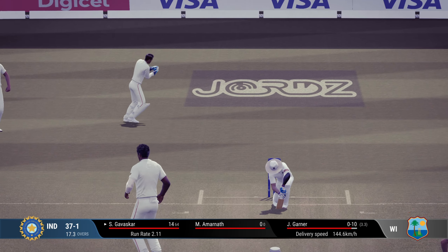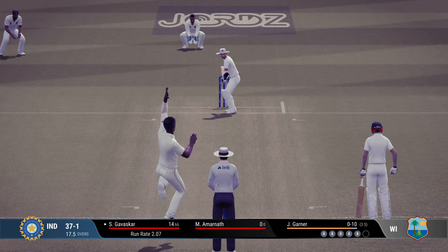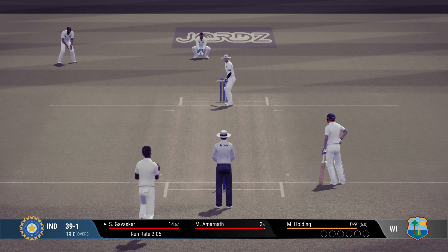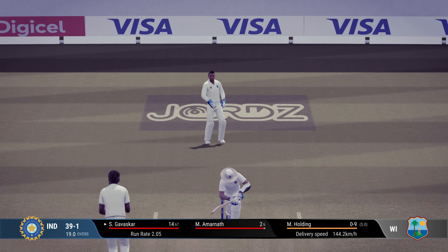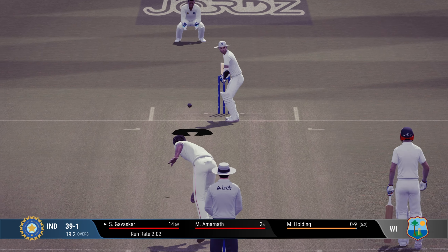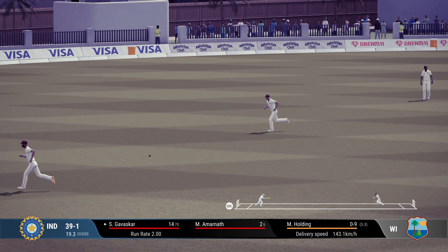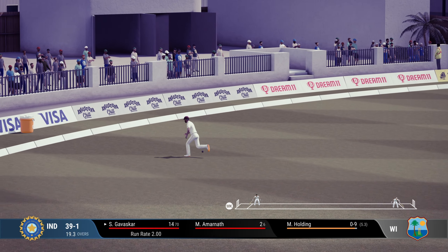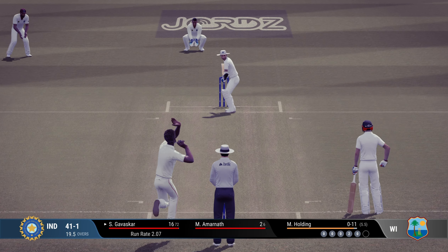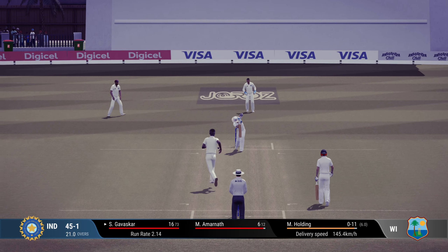That was a fuller length delivery — should have played it on the front foot but went on the back foot. It's all very confusing at this pace. That one was literally unplayable. 14 from 65 — this is better. These kinds of deliveries are best left alone; the risk of the ball coming in and hitting the stumps is there, but with that bounce and height from the bowler, most deliveries go above the stumps. I'm trusting the bounce and leaving most of them. 41 for one, Gavaskar on 16.